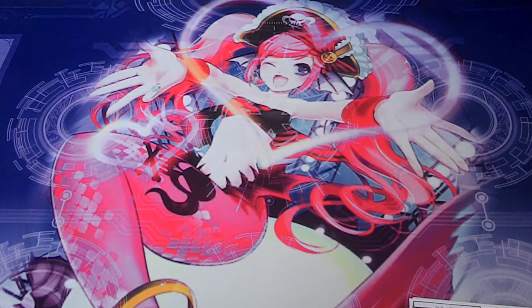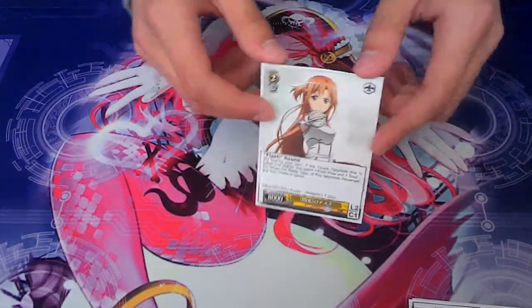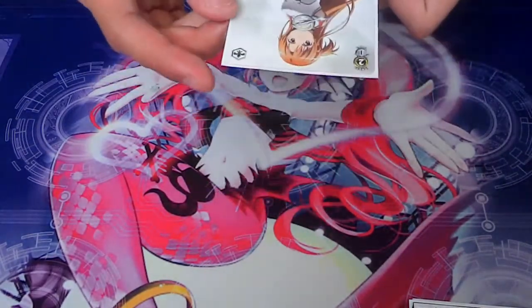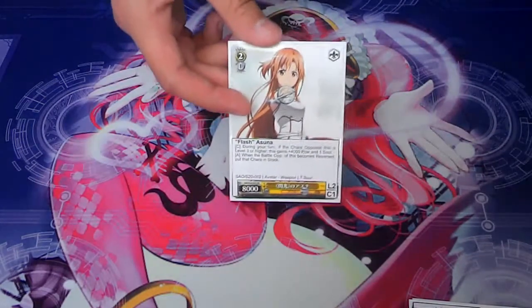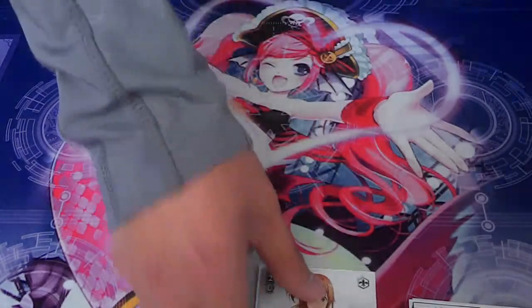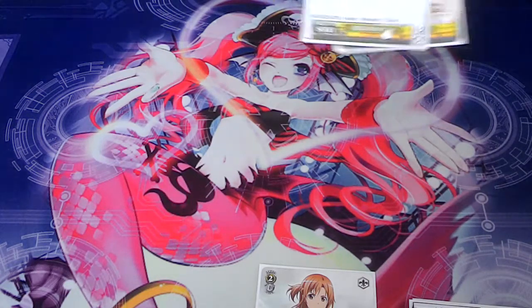Level twos, we play five. One of her — Azuna the Flash Azuna. She's just a really good level three killer. She pretty much gains plus 4,000 power and one soul if her battle opponent is level three, so it makes it 12K with two soul and it's a 2-1, so it's pretty good. Just a pretty good tech card. It's been played in Japanese. Yeah guys, this deck is based around Japanese cards, like the Japanese meta right now, but it's still relevant to my play style.